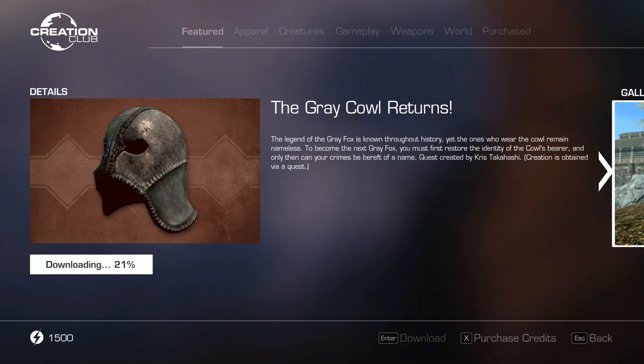As most of you know, I love any thief or roguelite mods for Skyrim, and I was quite excited to see the latest Creation Club release - The Grey Cowl Returns - which brings us the Grey Cowl of Nocturnal, another Daedric artifact from Oblivion.